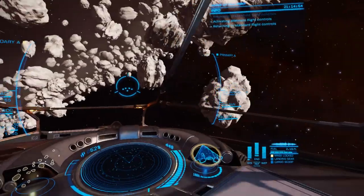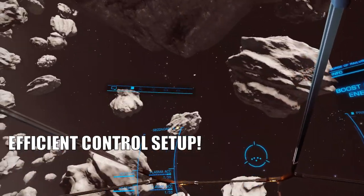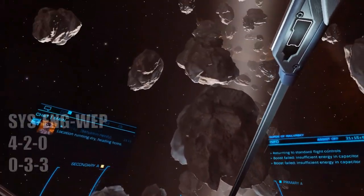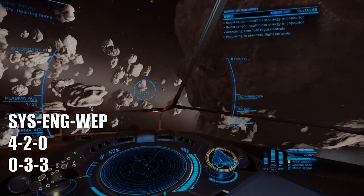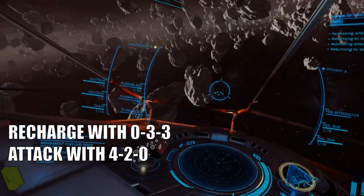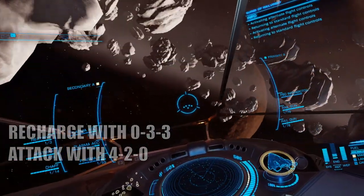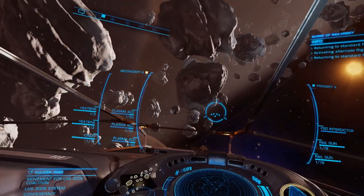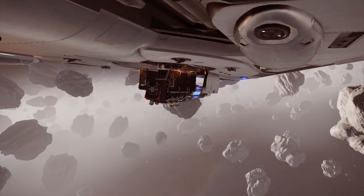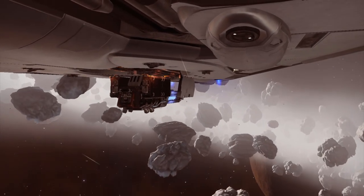I recommend using macros for fast PIP switching, and you should be able to control the pips with buttons you can reach easily without moving your fingers away from your thruster controls. For a beginner, using 420 and 033 in turns can get you already a long way. Use 033 whenever you are at distance to recharge your weapons and engines. Use 420 when you are closing in to deliver your shot, but you also risk getting hit yourself. Now get out there, get rid of your gimbals, and slap some sexy plasmas on — then you can start your training to become another plasma hazard.